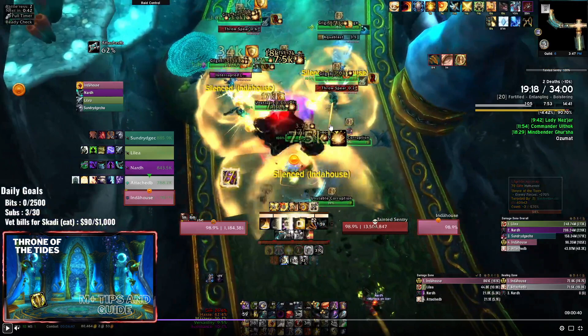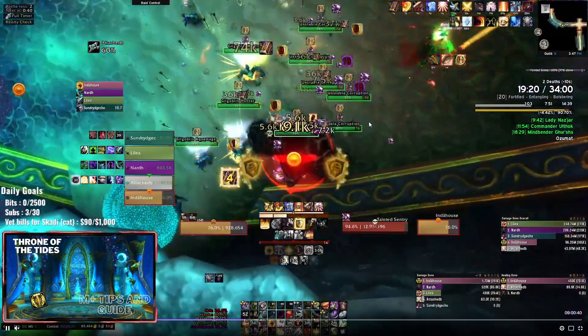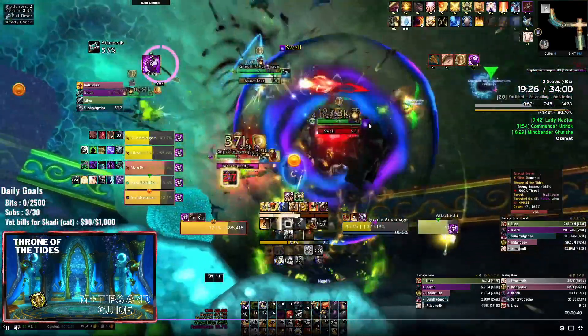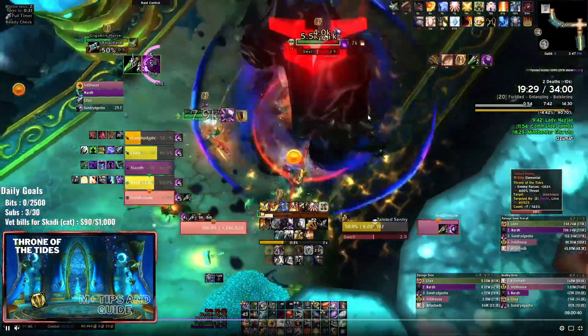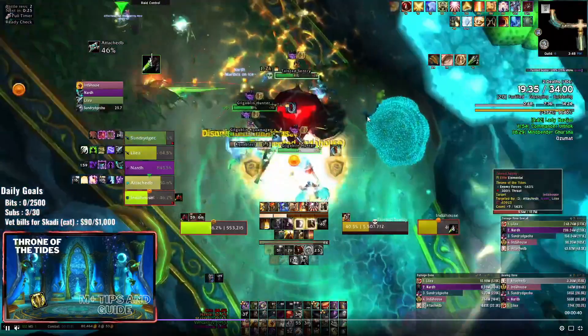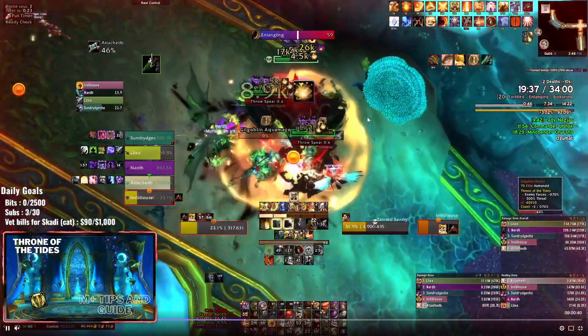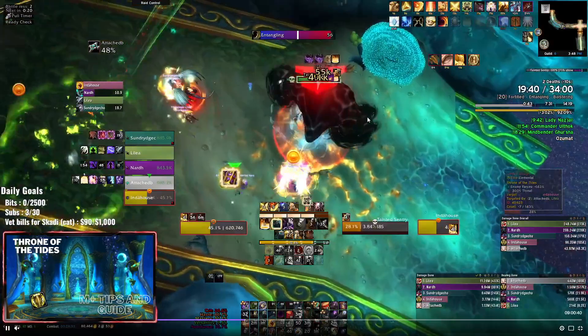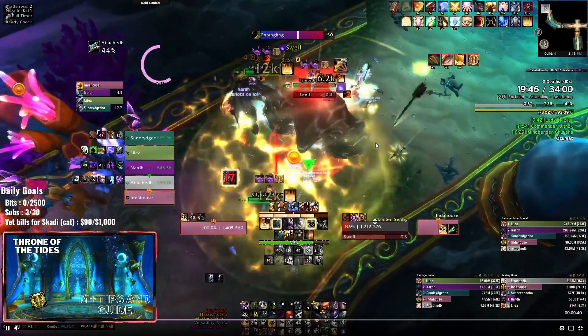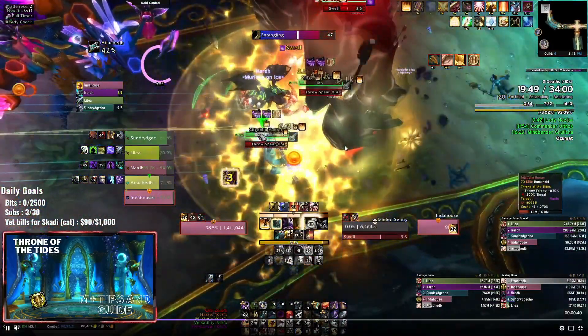The idea is not to have a lot of stacks of corruption when you're fighting one of these Sentries, but it's kind of impossible not to if you want to do this in a timely fashion. We've got the spear boys here again - make sure aquamages are interrupted, and make sure hunters are either facing a wall or being tanked properly so you can cleave them. The Swell comes in, and Attached almost dies - we get a Word of Glory there just at the end which is lucky. Trying our best to get these down as fast as possible.